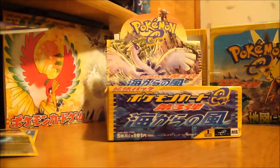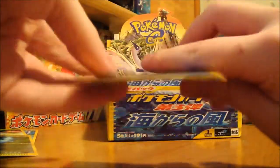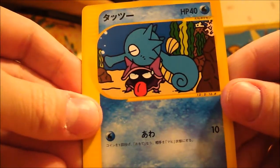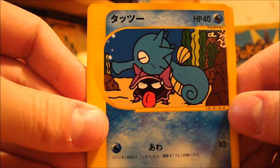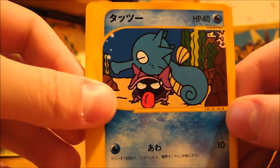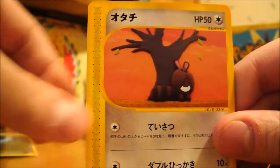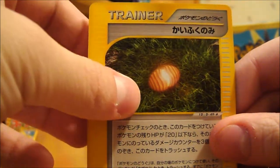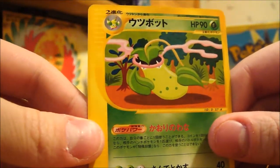Sorry for being kind of quiet — it's at night, people are sleeping. Alright, here we have — can't tell if this is supposed to be Seel, Shellder, or Horsea, you decide. Larvitar, Centrist, some sort of card there, and a Vileplume. Haven't had this one yet, so that's really cool.